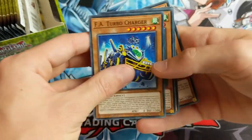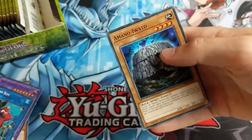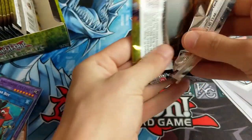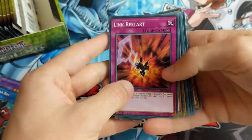These are all cool. F.A. Turbo Charger, Mecha Phantom Beast Raiden, Leng Ling, and Amano Iwato. Cool. How many are there in this? There's nine cards per pack. We've got 24 packs of this. So let's see how these go. Hopefully we'll get an Evenly Matched or something.